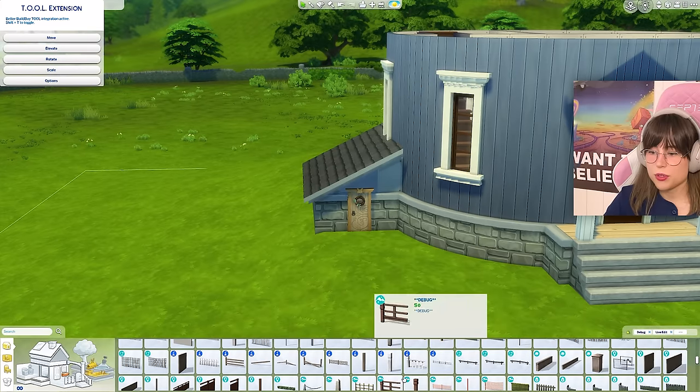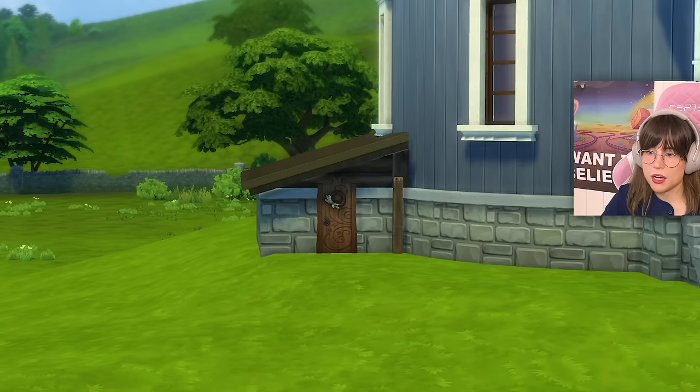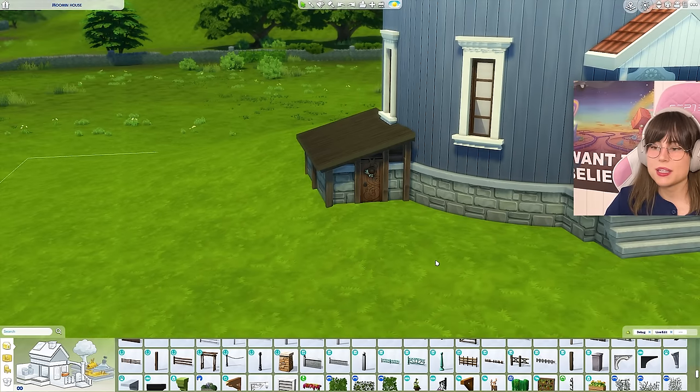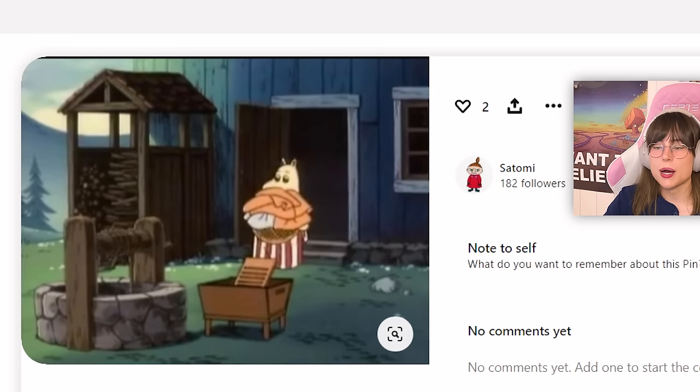We need to put in some columns — the normal columns aren't going to work, so we have to use deeper columns. I just plop them on there and make some magic happen. Here's my little cellar entrance — it's looking really cute actually.